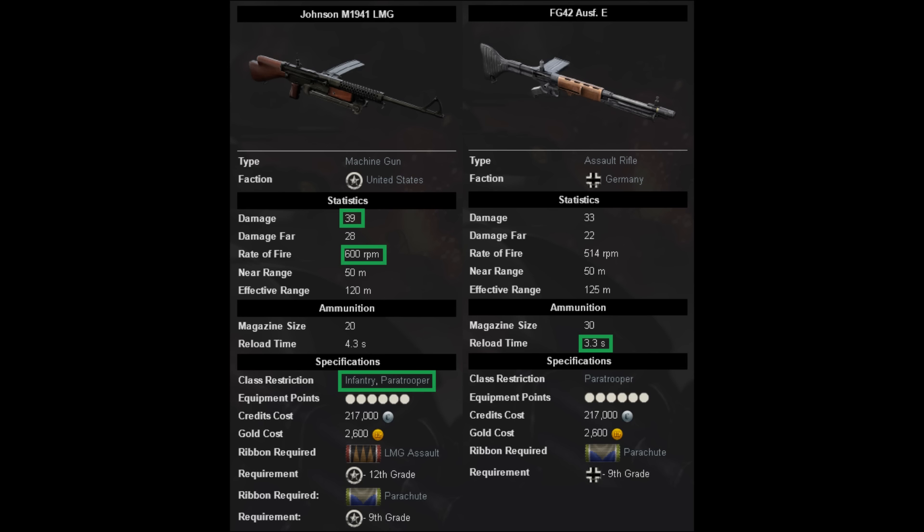The Johnny can be used on infantry as well as paratrooper, whereas the FG-42 is a paratrooper-only gun. The equipment points are both the same at just 6 points, but because you can only use the FG-42 on a paratrooper, you're kind of limited with your ammo. Whereas with the Johnny you can max it out and get say 240 rounds. You can only get 120 on the FG-42, so you can carry a lot more ammo with the Johnny as an infantry guy because you'll have more equipment points to spend.